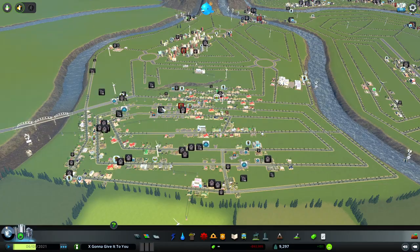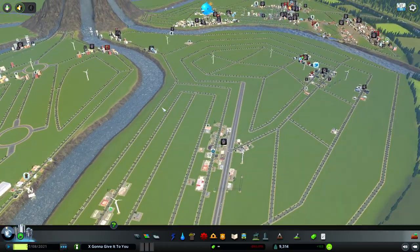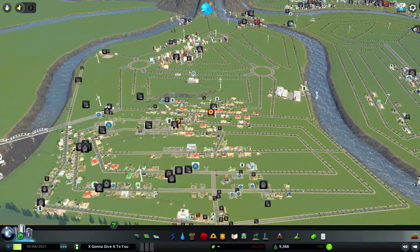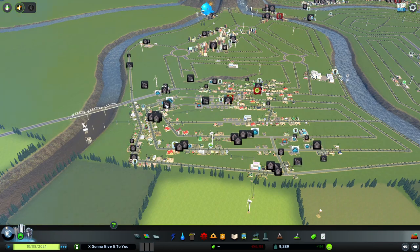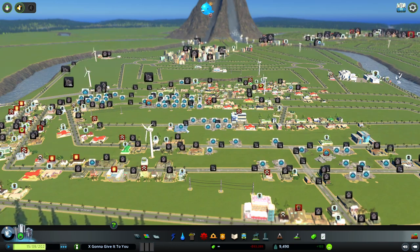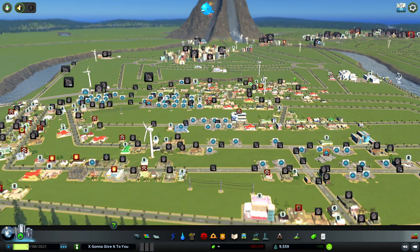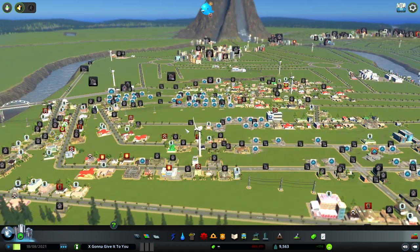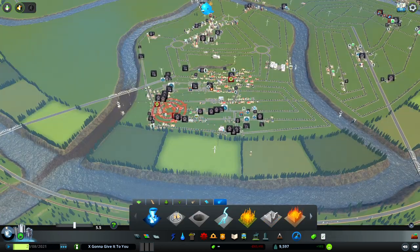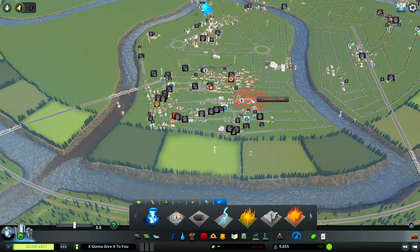Hashtag abandoned buildings everywhere — hashtag ghost town. There's still somehow 9,300 people who are dying to live here, even though there's basically every abandoned building on earth sitting inside the city. I'm just starting to think this isn't catastrophic enough for this video. I am not doing my job as a content creator trying to make the Mayan apocalypse extinction event happen. We're up to 9,500 people — if people want to keep moving here and building lives here, we're just gonna have to stop them.